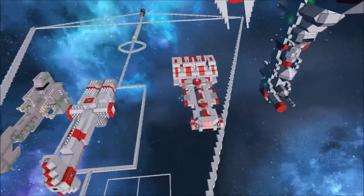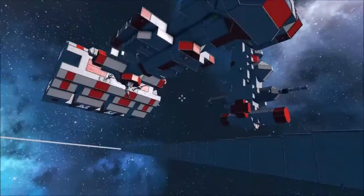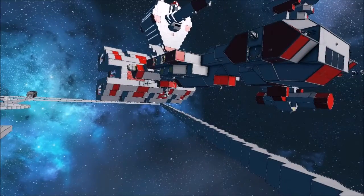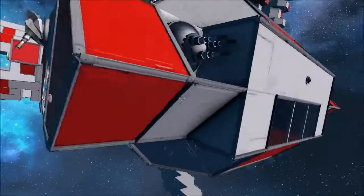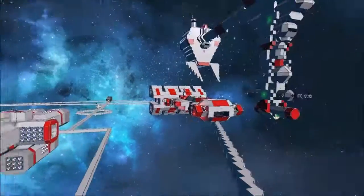I brought the Corellian Corvette down here, and I hadn't noticed until recently — this thing's upside down. How do you notice it's upside down? Well, this for one. And the door for the other. And the seat. It doesn't matter.